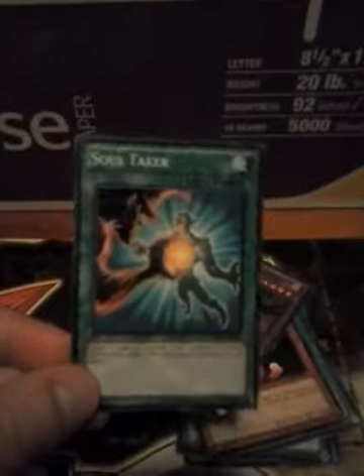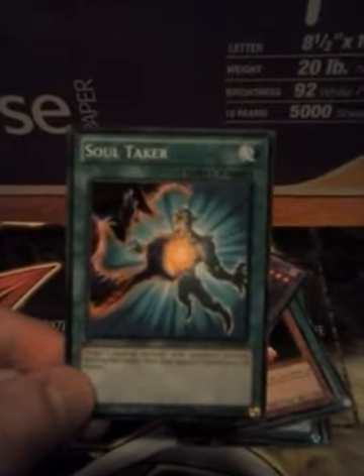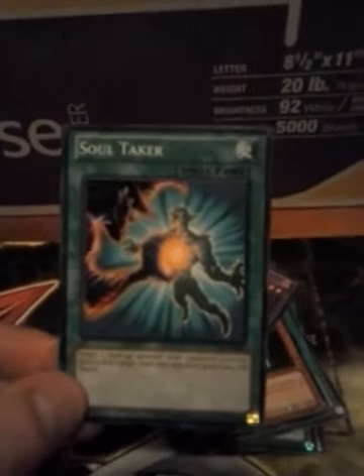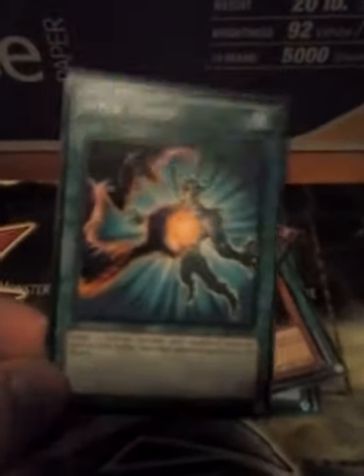Next card is Soul Taker. This is actually I think my third one of these — I have two others, I'll have to check my collection. The effect: target one face-up monster your opponent controls, destroy that target, then your opponent gains 1000 life points. So it can come in handy, but at the same time it has a downside.